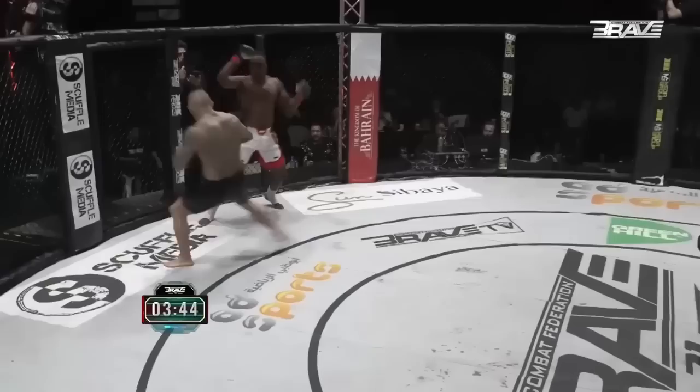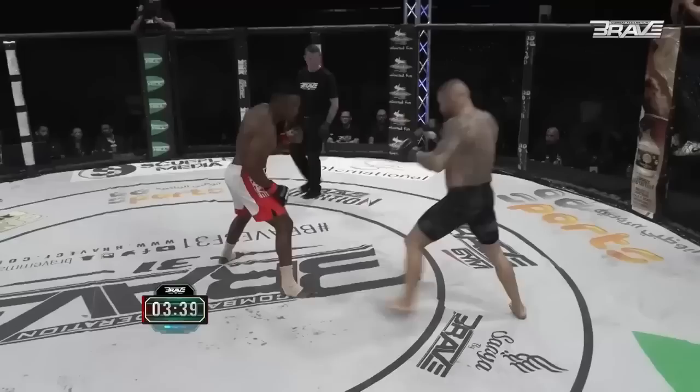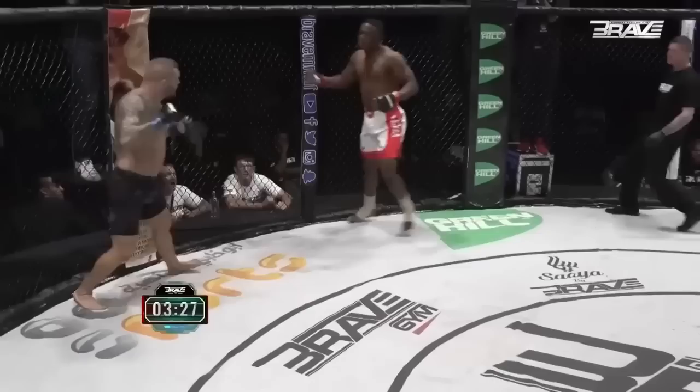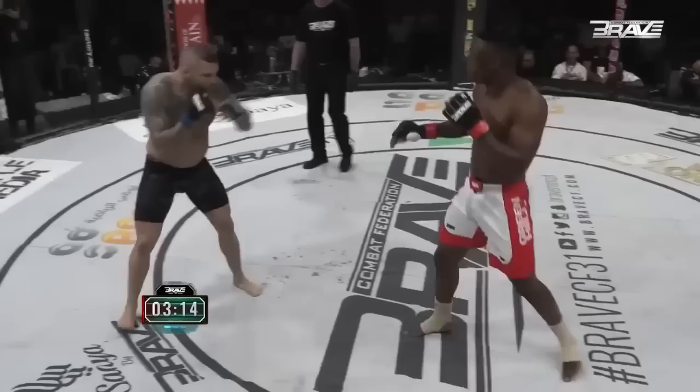Jeremy Smith gets caught coming in. Zwandile switching stances — huge leg kick from Zwandile. Venomous leg kicks from Snakebone. Snakebone doing a tremendous job of using his reach advantage, popping in and out with the shots and kicking from the outside where it's very difficult to counter. Very, very intelligent game.